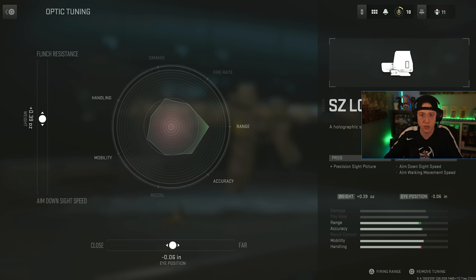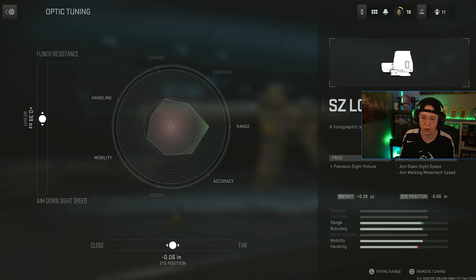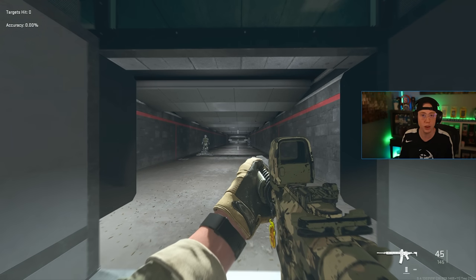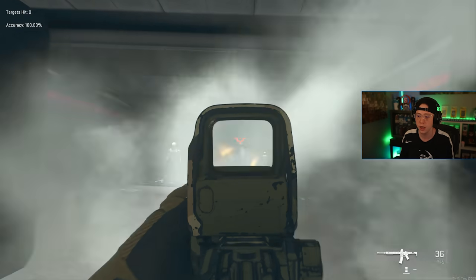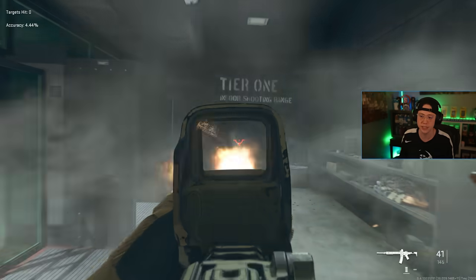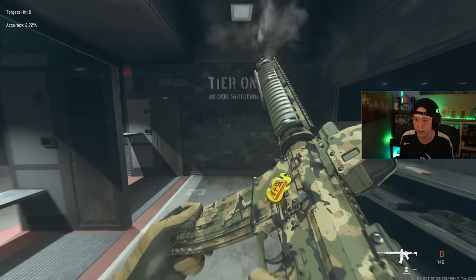I want to break down how this affects gameplay using the firing range. With this build I have no tunes in place — everything is basically stock. I'm going to shoot this M4 without controlling the recoil at all, so you can see exactly what the base pattern is like. You'll notice it's kicking a little bit up and to the left, then straight vertical. We can also look at the bullet pattern on the wall.